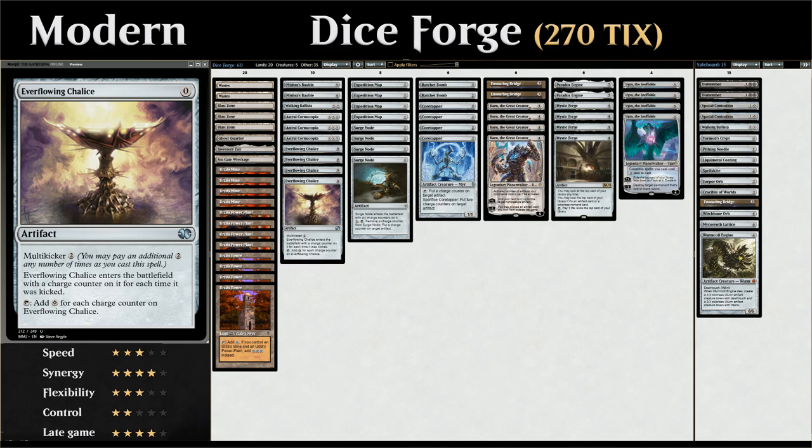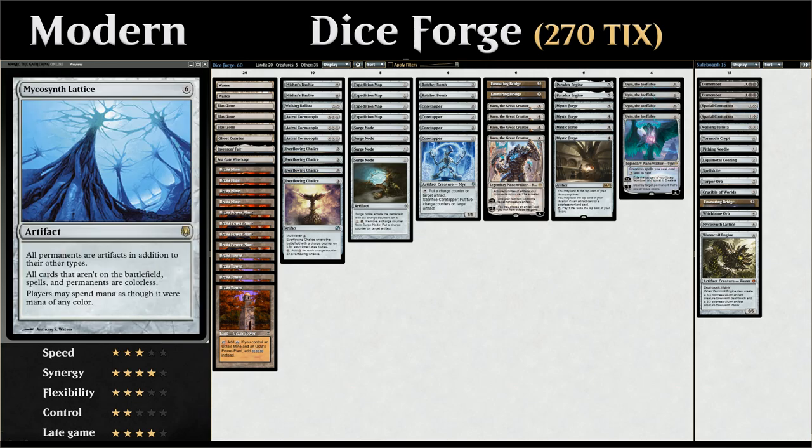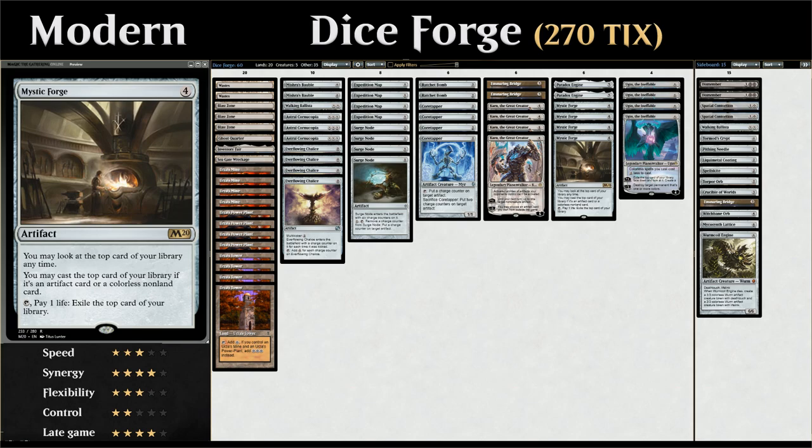What are we doing with all this mana? There are a few ways the deck can win. One is playing Karn the Great Creator, which can minus two to search up an artifact from our sideboard where we can find win conditions. One of them is Mycosynth Lattice, which can shut the opponent out of the game thanks to Karn the Great Creator's passive. We've also got Mystic Forge, a four-mana artifact that lets us look at the top card of our library anytime and cast it if it's an artifact or colorless non-land card. We can also tap Mystic Forge and pay a life to exile the top card, helping us get past a pocket of lands.